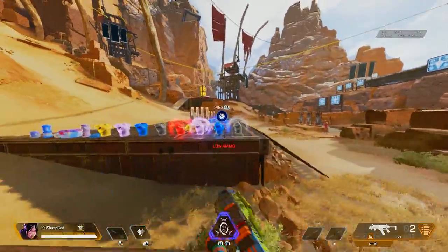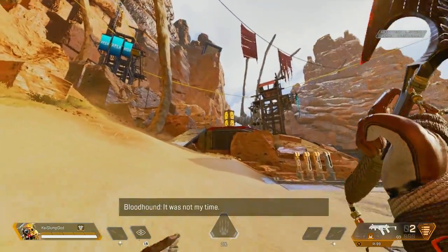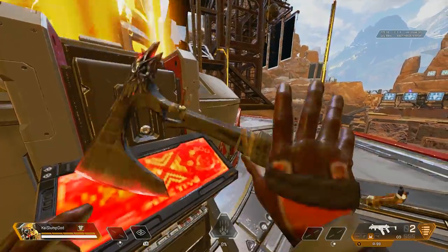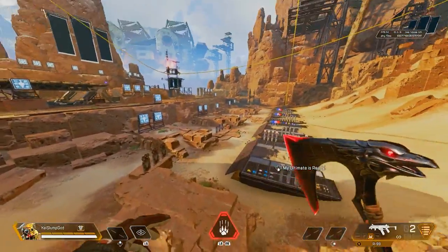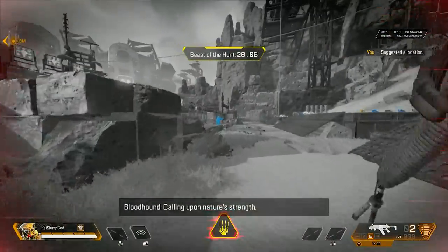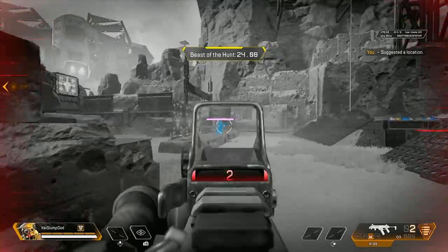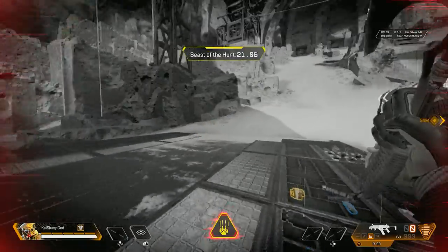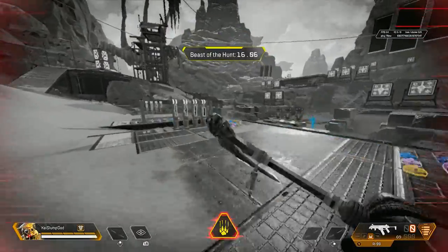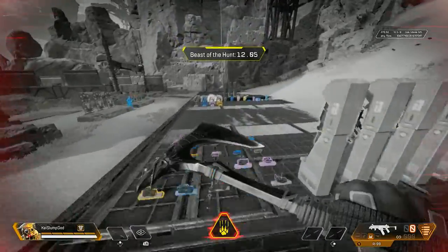I'm going to show how it looks on Bloodhound. Let me switch over and activate his ultimate to show you guys how it looks. It's basically the same as the previous setting — everything is light blue. The enemies are light blue and the optics look the same. This is a way better option if you're a Bloodhound main, because you can see enemies a lot better. I strongly suggest having this colorblind mode if you play Bloodhound.